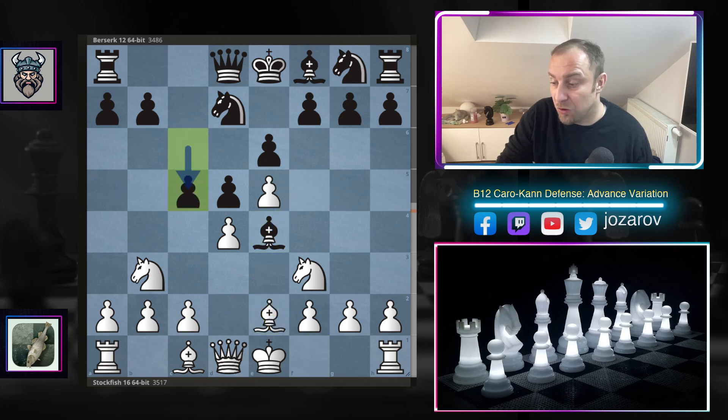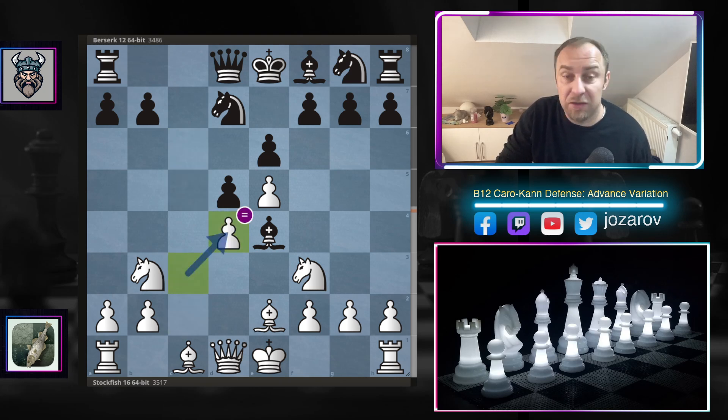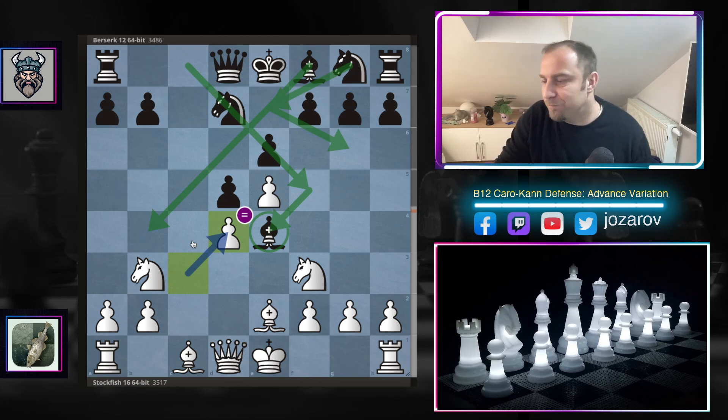After bishop to e4, bishop to e2, Berserk plays the normal idea c3, fixing the structure. After c takes d and c takes d, the position is about equal — playable for both sides. The light-square bishop of Black is active, but the knight on g8 has a tough time getting back into the game. My Stockfish engine at home also evaluates this as equal — really good strategic play by the Berserk chess engine so far.